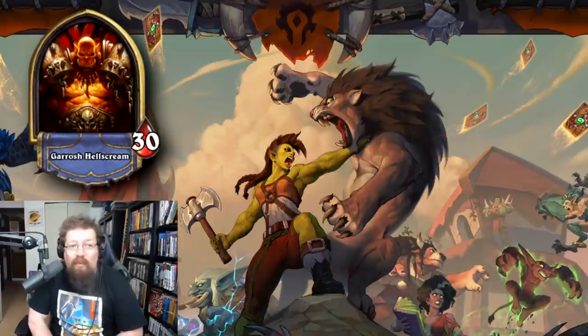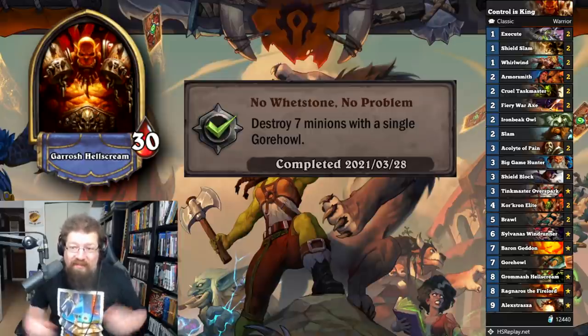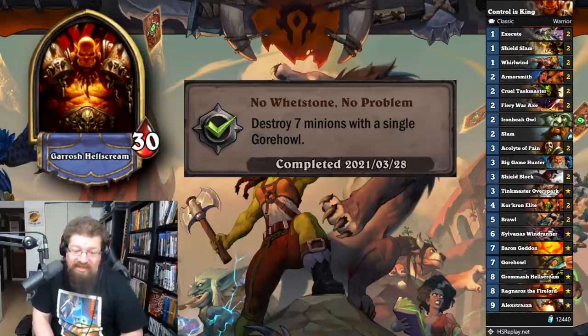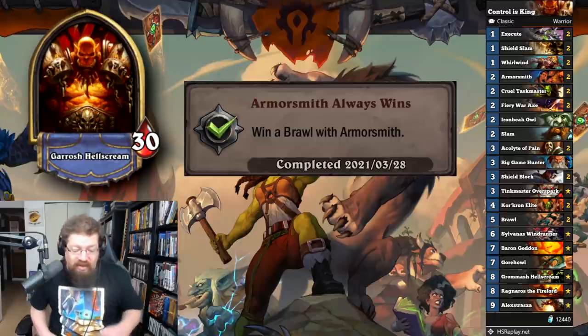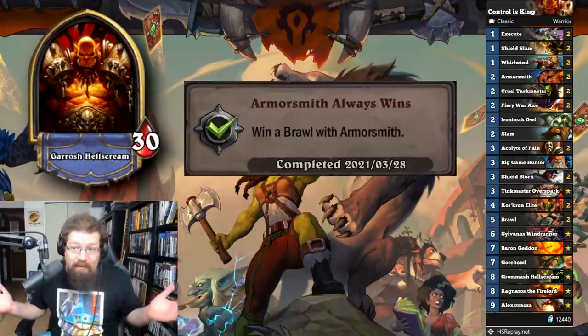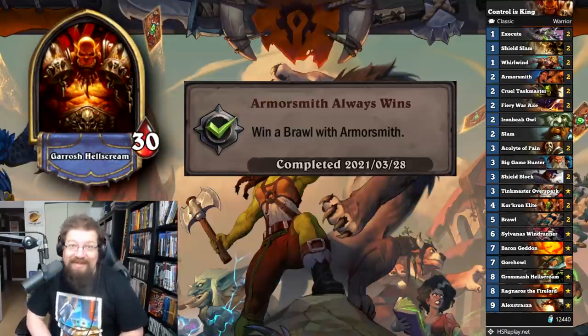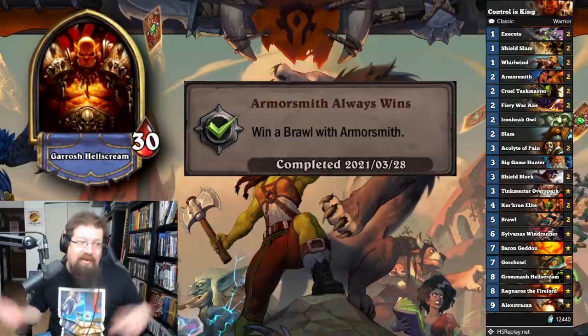The last class is Warrior with 'No Whetstone No Problem' — destroy seven minions with a single Gorehowl. Just play Control Warrior, find the right grindy matchup, and kill seven minions with Gorehowl until it's a 1/1 little stub. It takes a while but you'll get it done. 'Armorsmith Always Wins' — win a brawl with Armorsmith for 20 achievement points. You can just play two Armorsmiths on an empty board and Brawl them — that'll count. Or just win a Brawl with Armorsmith and get lucky. You can literally set it up where you play two Armorsmiths into a Brawl and it'll work.